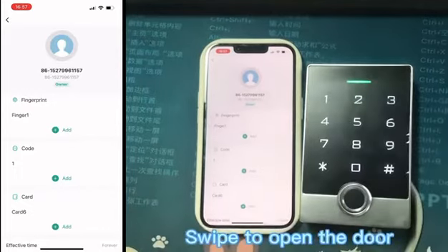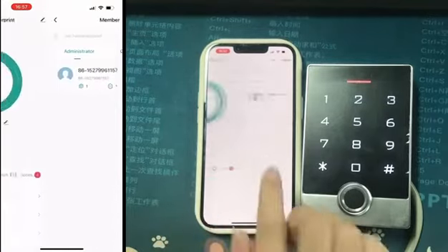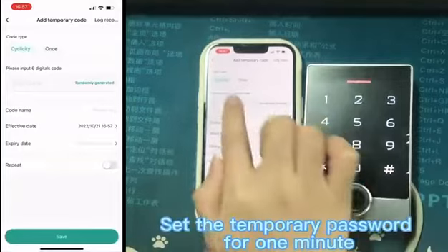Add Embassy, Open the Door. Set the temporary test password for one minute.